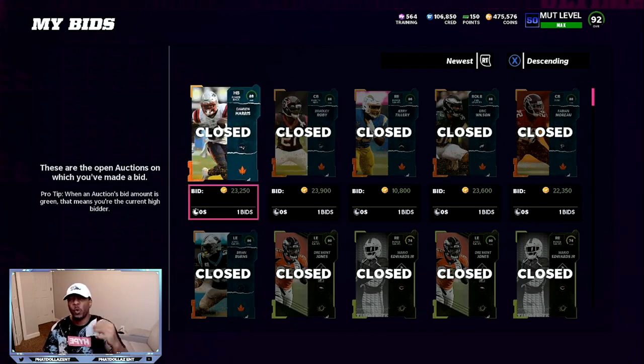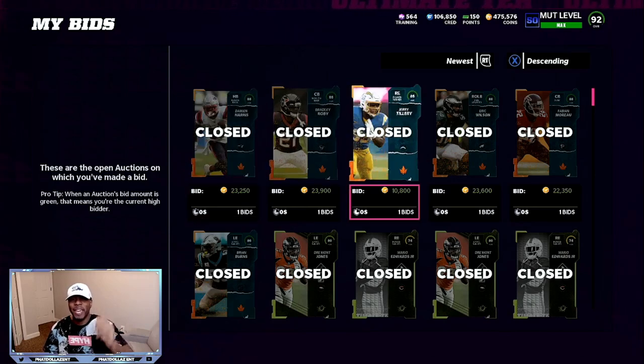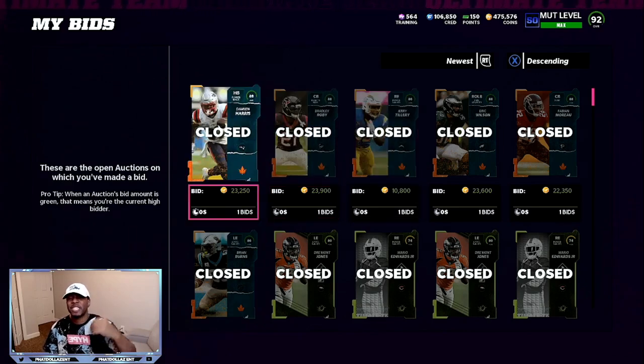You can catch 88 overalls for 21,000 if you spend three to four minutes on the filter. For the 86 overalls, you need two 88s and one 86 in order to make a player. Ten thousand or below is ideal — you can get them for 10,800 or 10,700. If you can catch them for 9,000, that's going to help you with more profit.